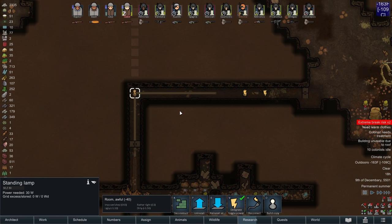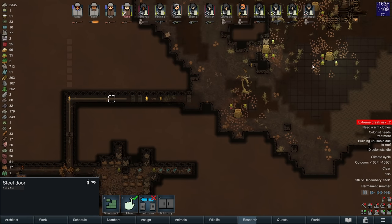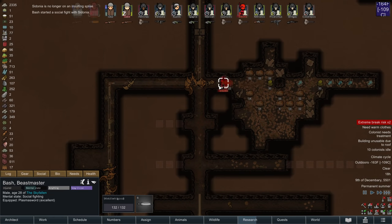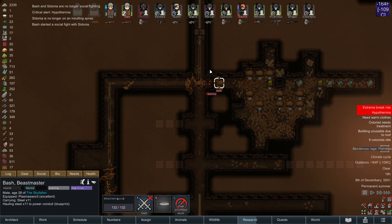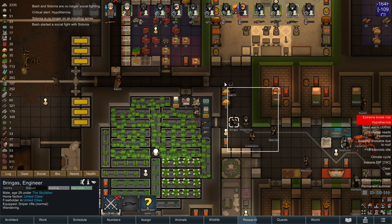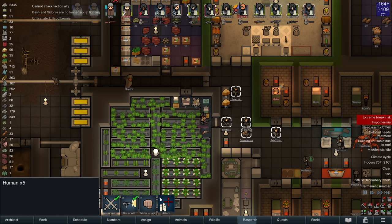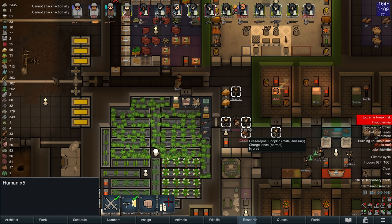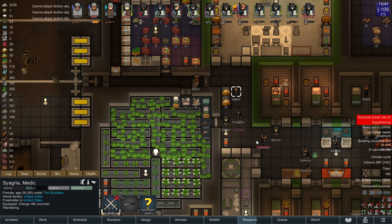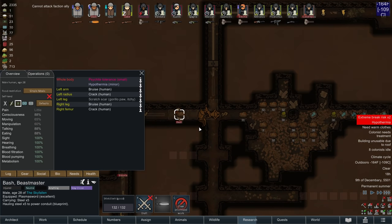Oh great — murderous rage guest. Bash just got bashed. He's already super hypothermic — get inside. I'm going to feed this dead person to the crabs. He also dropped a charge lance — oh baby! It's an unbound charge lance. The stay inside zone — I'm going to remove from this door so these guys are no longer going to see the corpse of their fallen comrade.